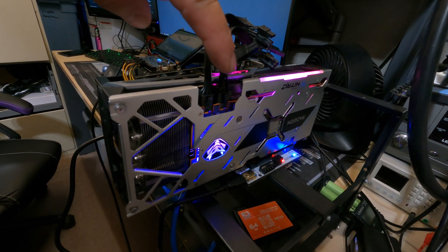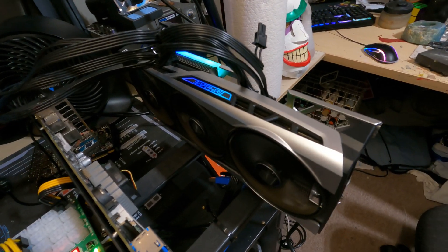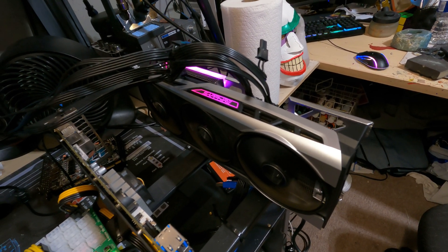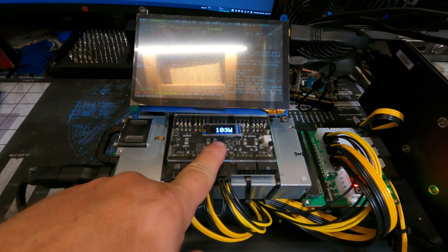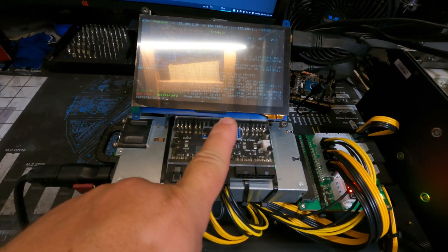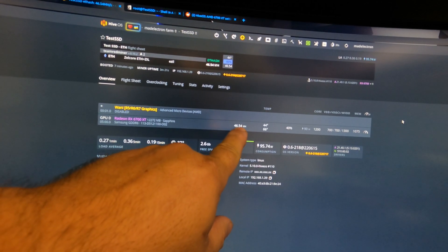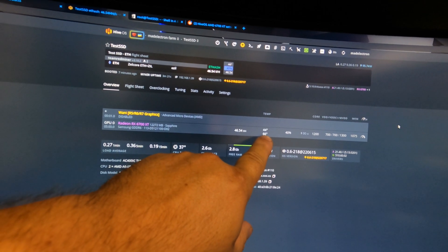This is an absolutely beautiful card, hashing away on Ethereum — A mode on Team Red Miner, no SoC clocks. Right now we are getting about 105 watts, very stable from the card itself. If we come up to the screen, we can see we are doing 46.5 megahash, 44 degrees on the core, 66 degrees on the memory.